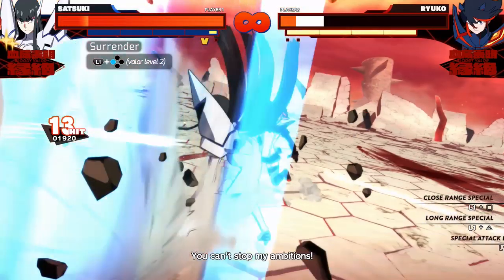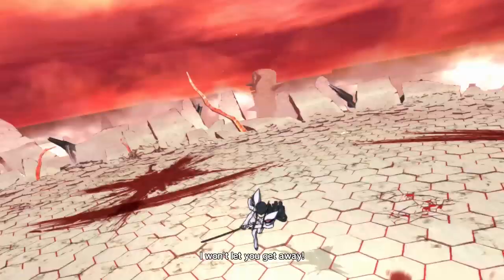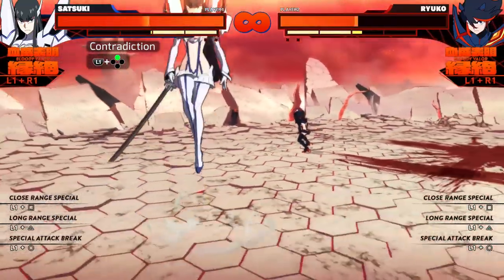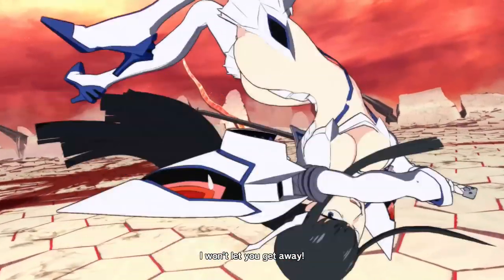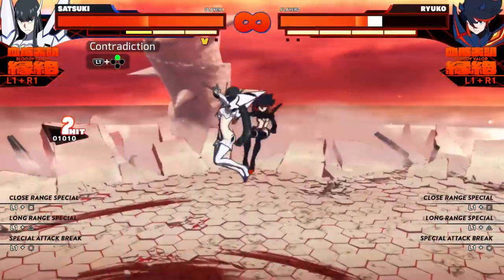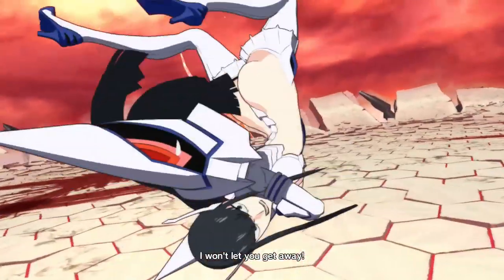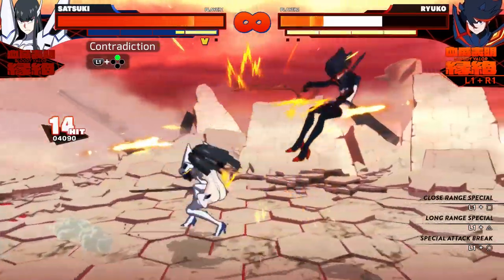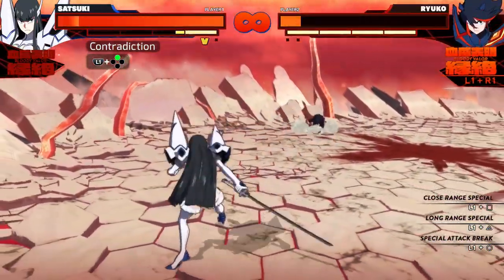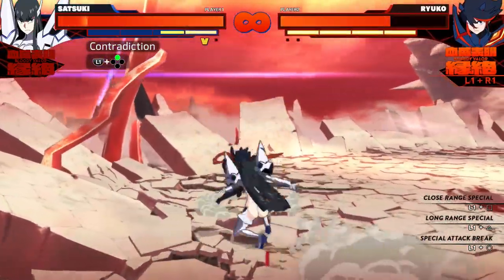When you get two valor, this special becomes her super called Surrender. The activation is the same but it has a different cinematic and significantly more damage. Next we have her long range special called Contradiction — it's a big projectile that can be launched from the ground or the air, and aerial special moves aren't that common in this game so this is quite special. This move can also cause a wall bounce making it a great combo extender, though from further away it might be too tight since Satsuki takes a while to recover from this animation. You can still throw Satsuki's fast projectiles for a bit of extra damage when the distance is too big.